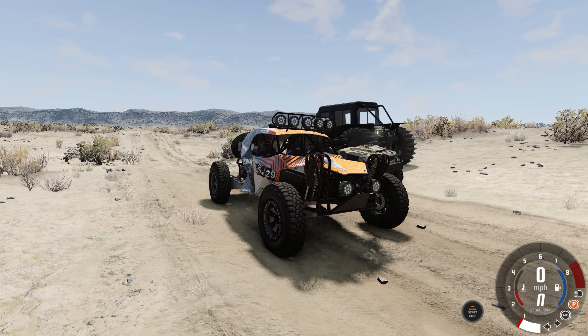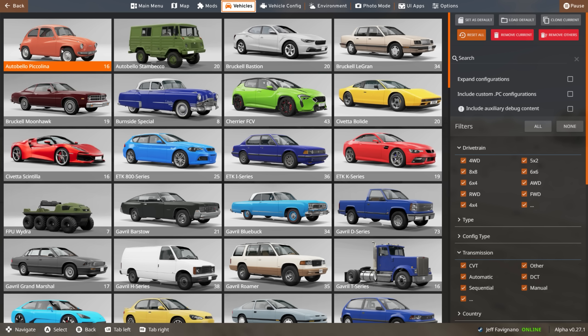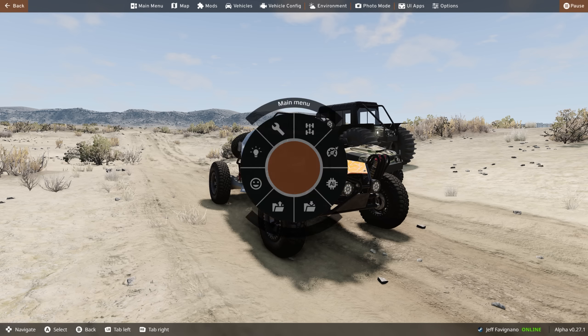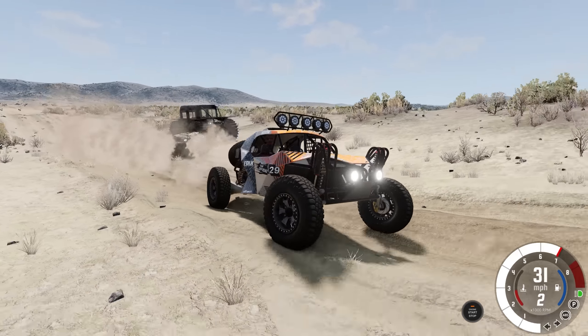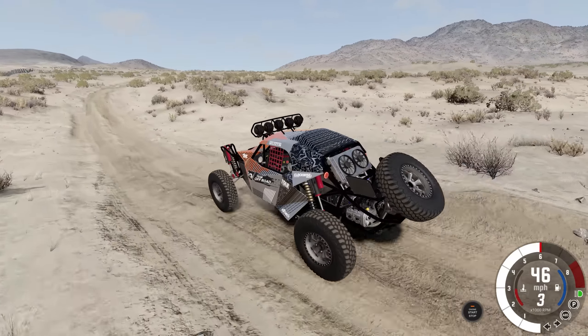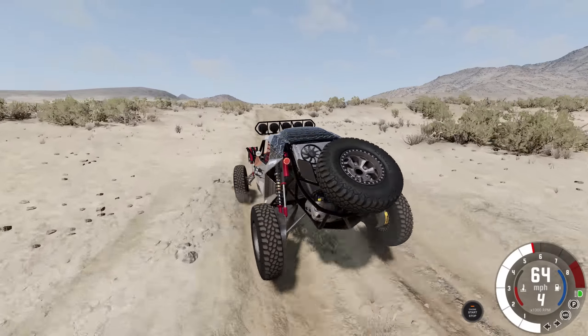I didn't show one vehicle at the beginning, and that is the Autobello Buggy. You can get to it by going to vehicles, then into your Autobello Picolina — you have the Baja Spec 5, the sequential version, and the extreme as well. It has a pretty amazing, great sound to it, and it's one of my favorites. That's why I wanted to save it as a special guest appearance.